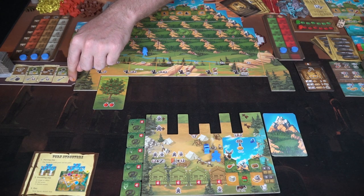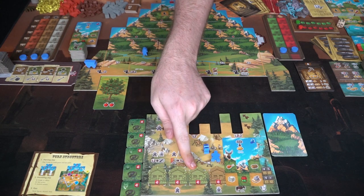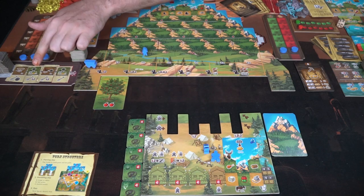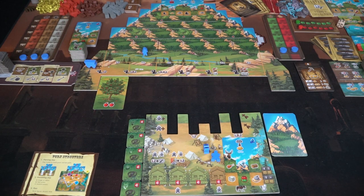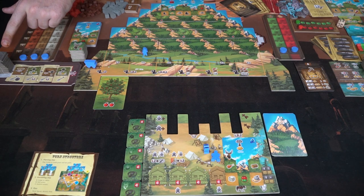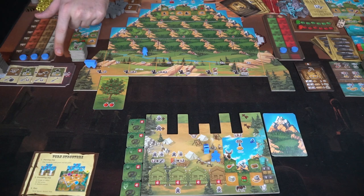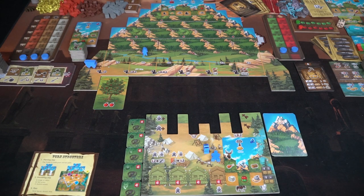There is an additional board which allows you to buy certain buildings. The building slots are where you can buy them, and the color determines where you can place them — green with any of the three green spaces, and brown with the specific brown one. Shuffle these tiles up, deal out four and place them like this. Remember these will be moving down across throughout the game when people buy certain things.